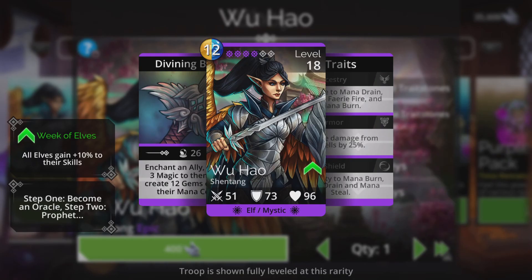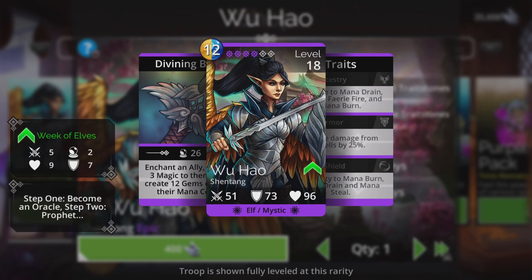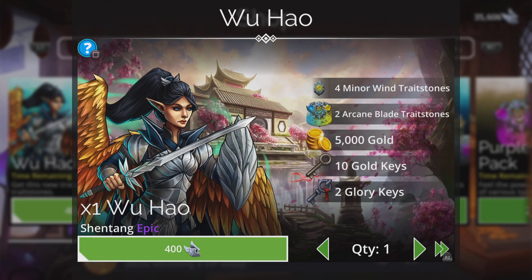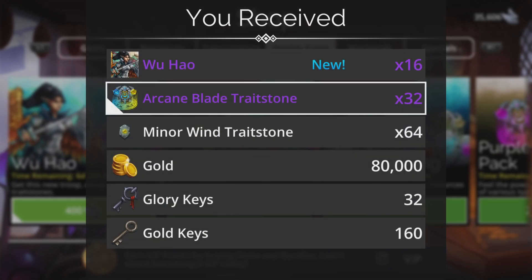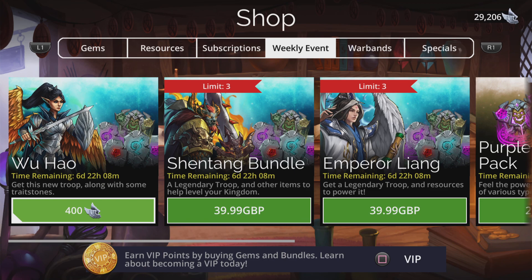This is Wu Hao. What does she do? She enchants an ally and gives 3 magic to them and then creates 12 gems of one of their mana colours. That's quite a lot of gems, especially if there's say 10 there already — that will have a high chance of getting an extra turn and a 4 match out of that. Just a so-so troop, nothing fantastic at all. But effectively free, and what I always do is get enough of these to take them to mythic if you have enough glory, because you get all that extra stuff as well — extra arcade blade trait stones in this case, more glory keys and gold keys as well. Definitely worth doing.